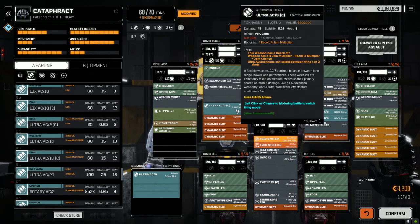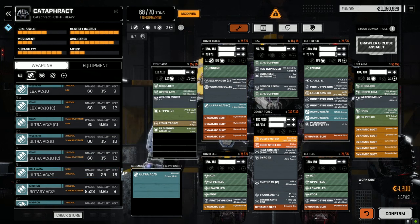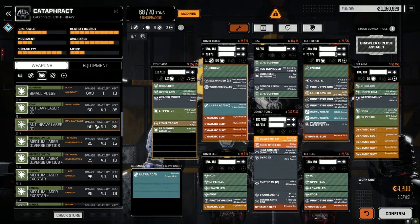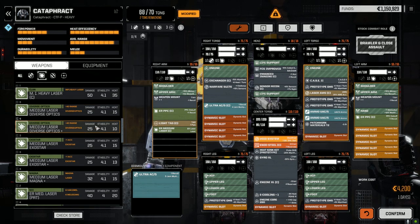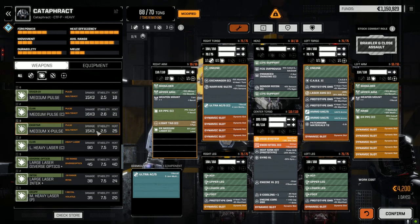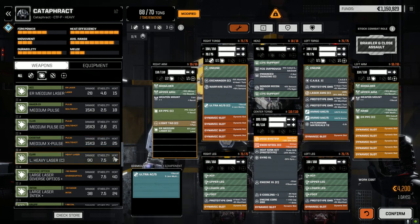Saving some space and saving two tons — it's only seven tons, really? Wow. What can we do with two tons on this guy? Our heatsinking is actually pretty good. Although we could add another Prototype Double Heatsink and another ER Medium Laser. I wonder how that would look. Although we could go with the Medium Improved too, but this guy is supposed to be a long-range weapon platform. These are 480 to 560 meters. Do we have any more Clan ER Mediums? I don't think so — doesn't look like it.